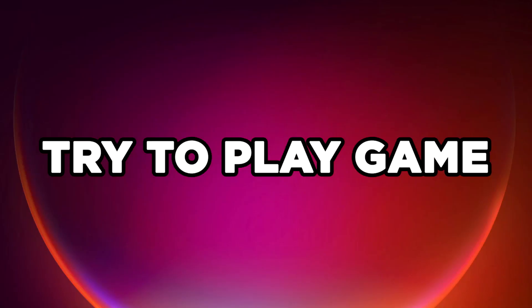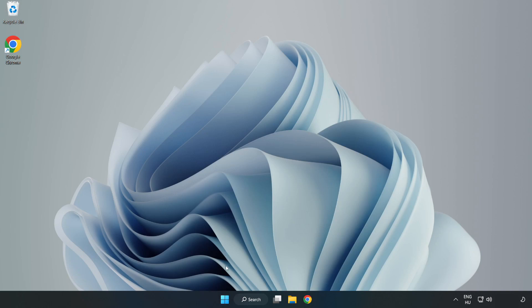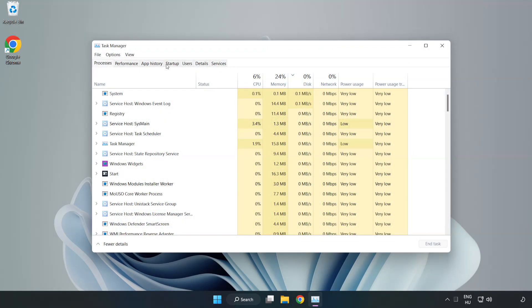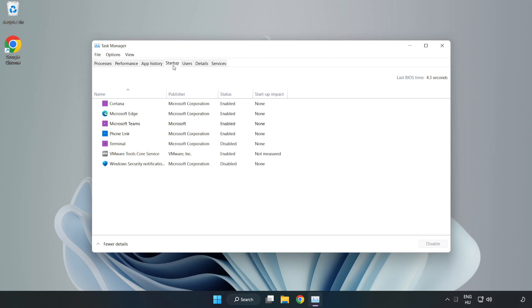Try to play the game. If that didn't work, right-click the Start Menu and open Task Manager. In the startup tab, disable applications that are not being used, then close the window.